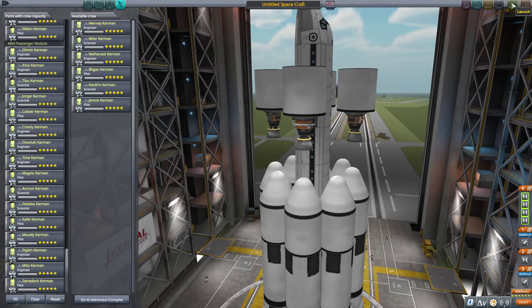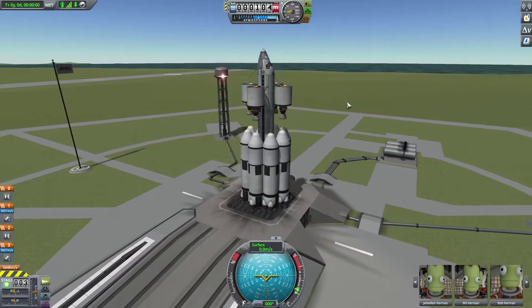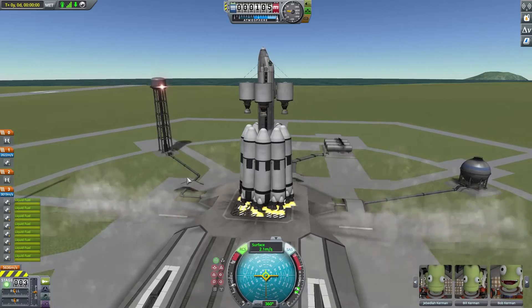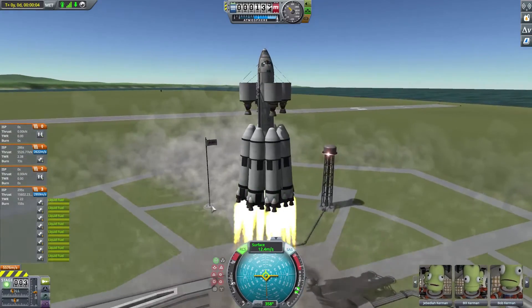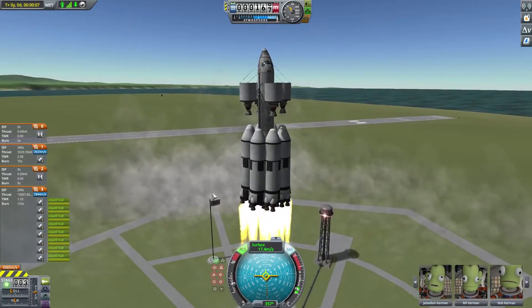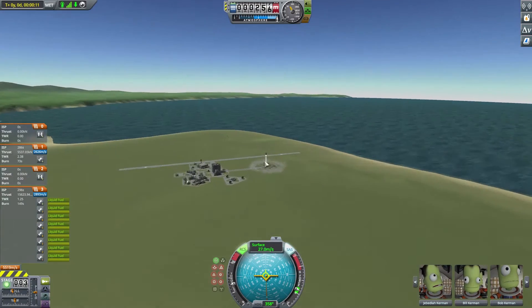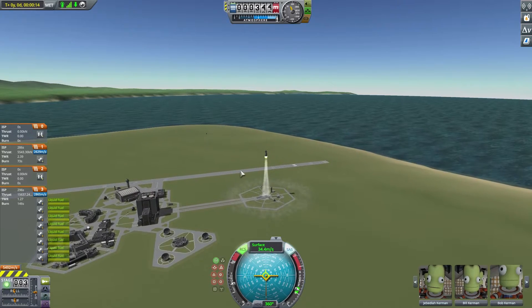Haul it out to the launch pad, launch this thing, and make history. I would have been a rocket scientist in another life, that's for sure. Liftoff! We have officially brought 116 Kerbals off of the ground and they are on a one-way trip to the sun.